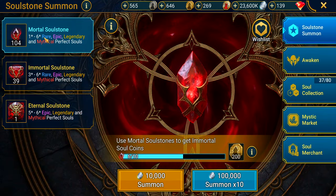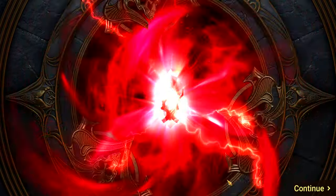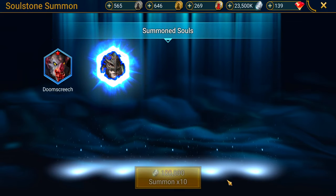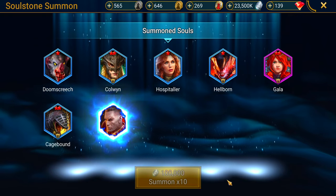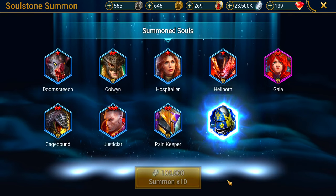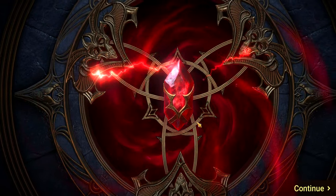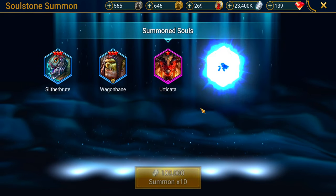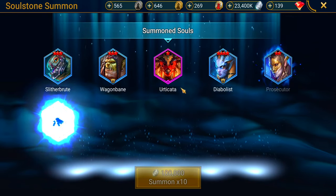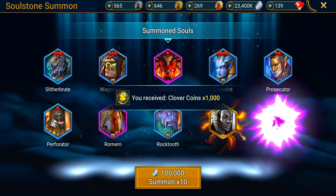Let's pop these bad boys open. We've got 104 soul stones, let's roll them. We're looking for the big fat six-star soul stones. A lot of blue on the board so far, we want to see some gold. We got 1,000 coins for Grand Oak Podrig. Nothing really interesting on that first 10-pack.